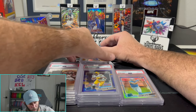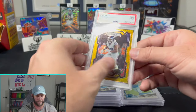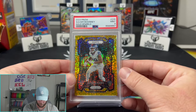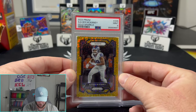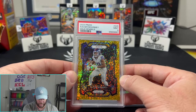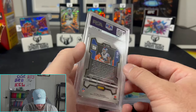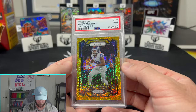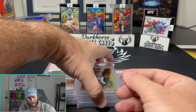You gotta send gold in regardless of who it is. Gold Sparkle — had to send it in just to protect it, and it looks so much better in a PSA slab than it does raw. Xavier McKinney, out of 24, Prism Gold Sparkle — very nice.